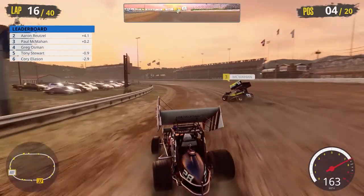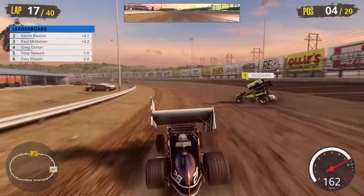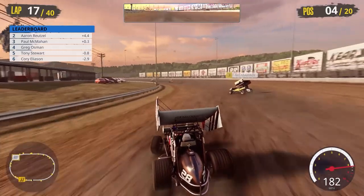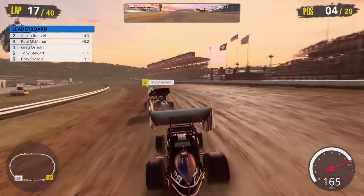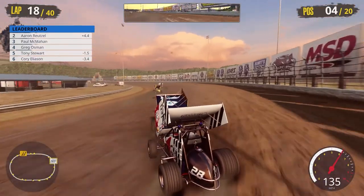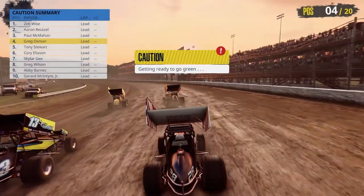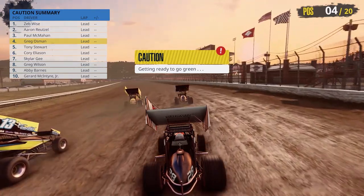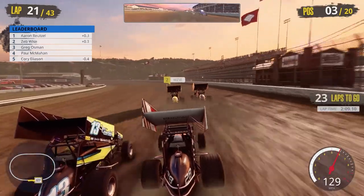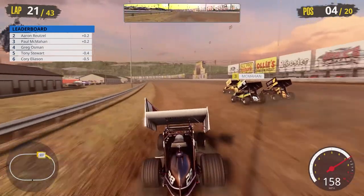We're trying to get that third spot back — McMahon has a decent head of steam coming out of turn two. We go down to that extreme bottom of turn one but nothing doing. We get a good run coming off turn four, dive down to the bottom of turn one and slide up into Paul McMahon — and he spins! There's a caution. That was 100% my fault. Fortunately, nobody lost a position. Zeb Wise is leading, Aaron Reitzel second, and the green flag is back out approaching halfway.